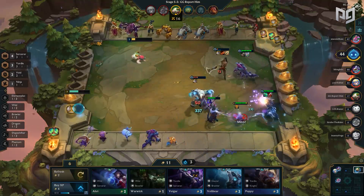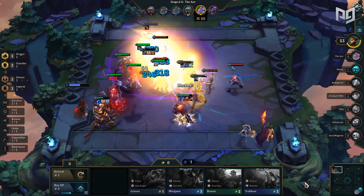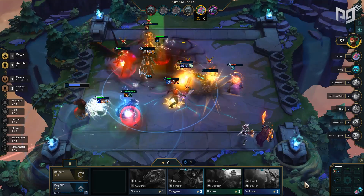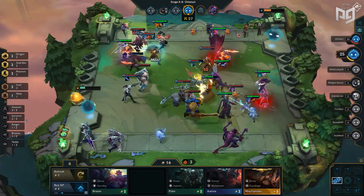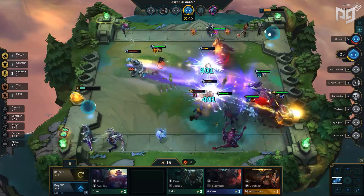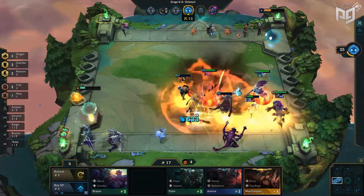This tier list was created by our pro analysts from Diamond to Challenger rank. Keep in mind that you should never force a composition, and that going for a synergy in S tier does not guarantee you a victory over a synergy in C tier. There are many other factors involved — items, what champions you get from early to late game, and what you roll consistently. We evaluate not only how consistently the build wins, but also how hard the criteria are to achieve, the items required, and the synergy at its different points of the game.